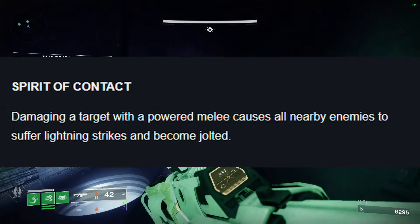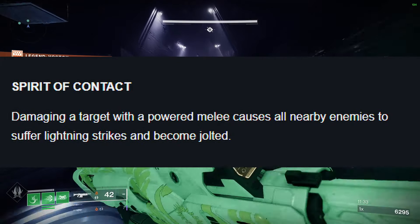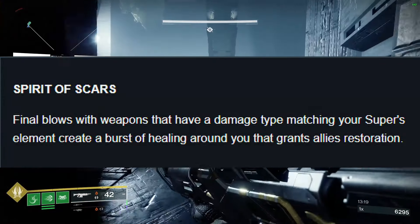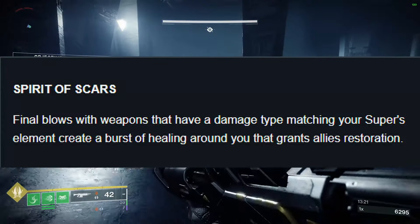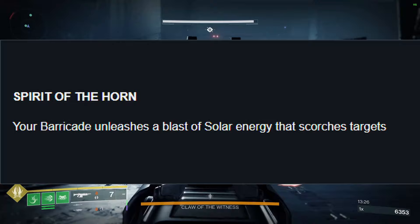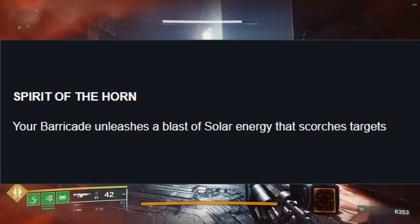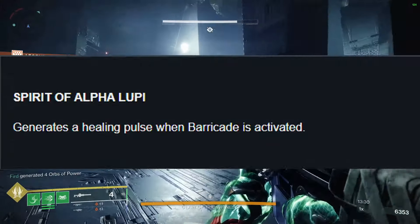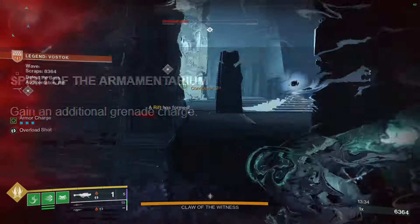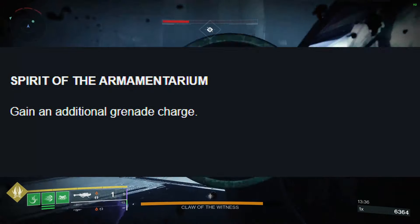Here's the Titan second column: Spirit of Contact — damaging a target with a powered melee causes all nearby enemies to suffer lightning strikes and become jolted; Spirit of Scars — final blows with weapons matching your super's element create a burst of healing around you that grants allies restoration; Spirit of the Horn — your barricade unleashes a blast of solar energy that scorches enemies; Spirit of Alpha Lupi — generates a healing pulse when barricade is activated; and Spirit of the Armamentarium — gain an additional grenade charge.